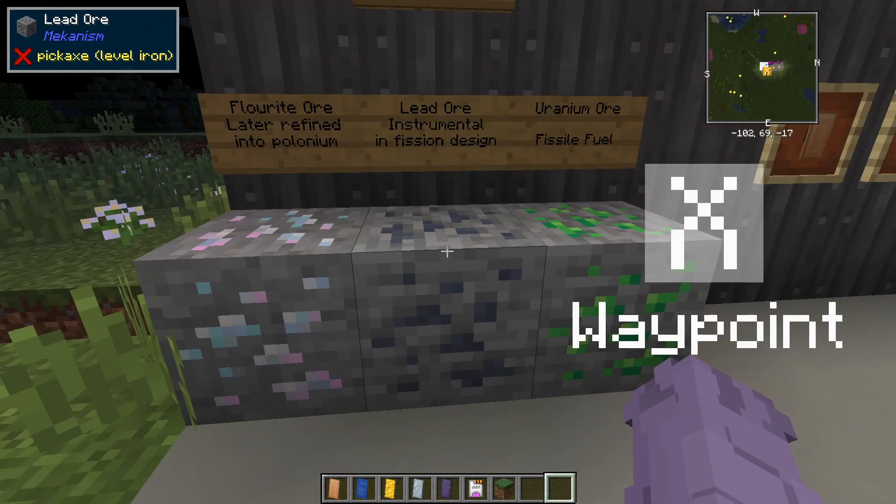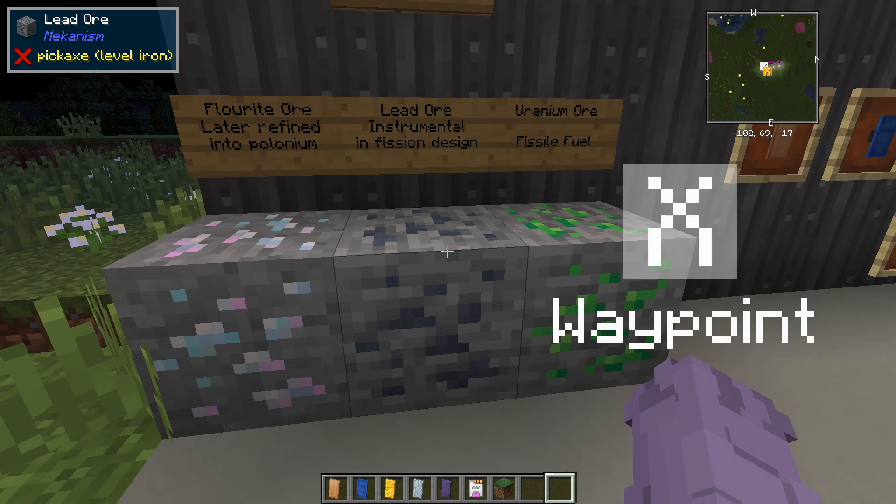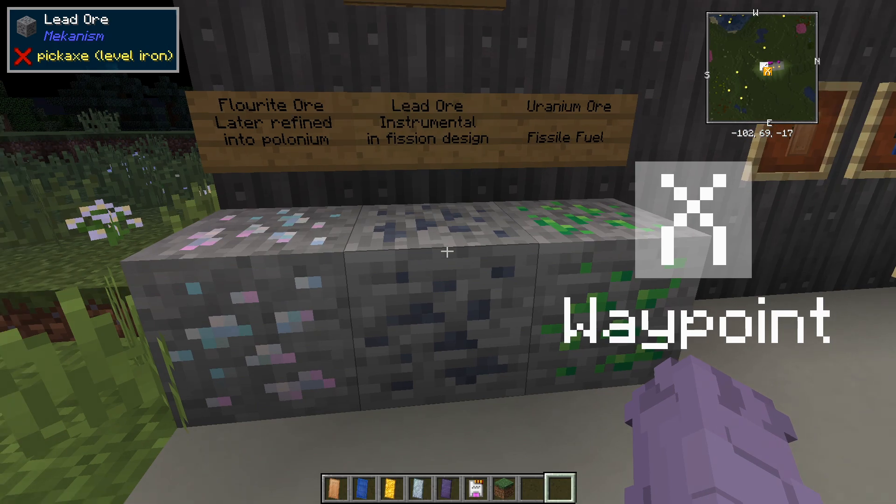Lead has also been added to Mechanism, but it does ore-dictionary with other existing lead types. Lead was necessary to add because it forms another pillar of the new fission reactor technologies and other new advanced materials like the new quantum item organization system drives.